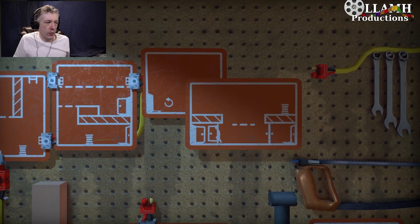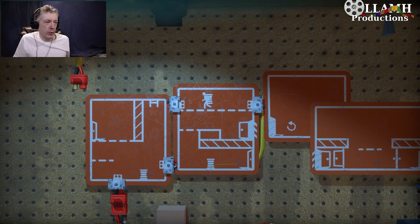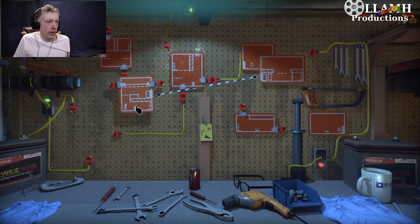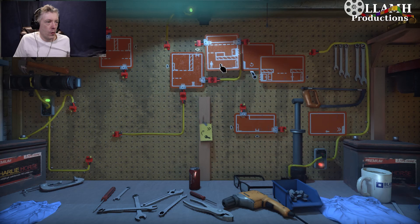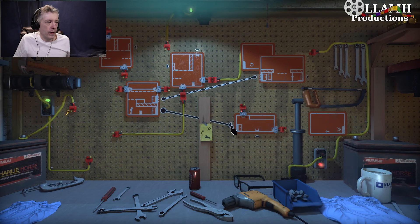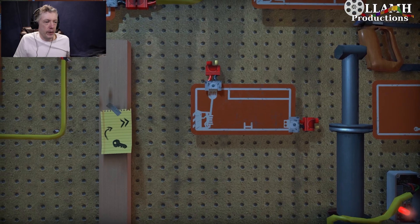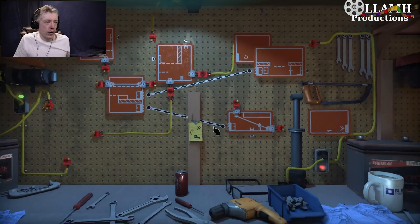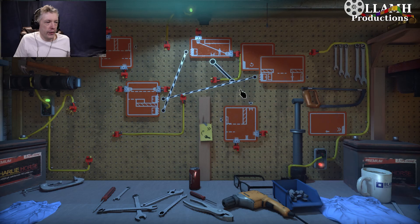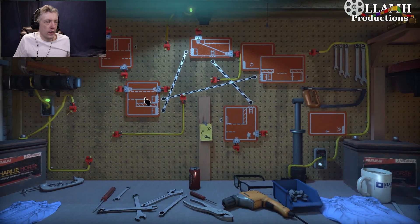So we pick up the key, we unlock this door, we pick up this, we come over to here, then we jump up here, we connect these. Drop down, we connect this. Now this one — we want you connected like this, because now you're going to snag that, and jump, and connect those, and connect those. And then you're going to drop down into this one, connect this. So we've got that.